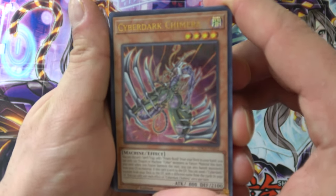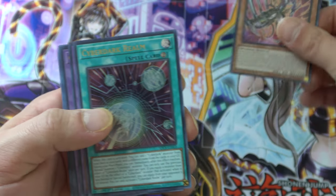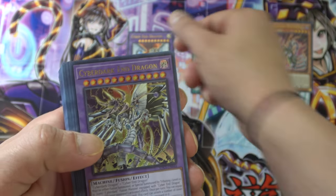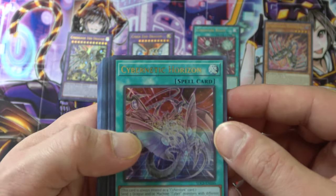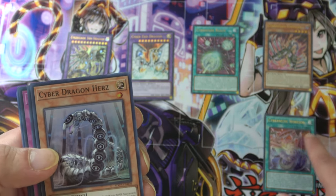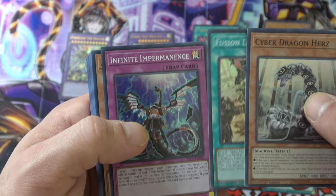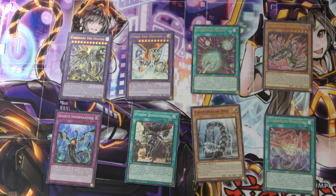After fighting through the plastic trying to get the camera in autofocus, we have Cyber Dark Chimera — that's pretty sweet. We have Cyber Dark Realm, followed by Cyber End Dragon — always cool to see it as an ultra rare — and then Cyber Dark End Dragon. Five ultra rares! Cybernetic Horizon, Cyber Dragon Hers, Fusion Deployment, Infinite Impermanence — really cool ultra rares and super rares right off the rip. Love to see it!